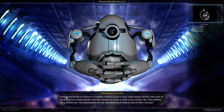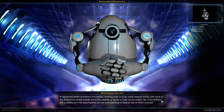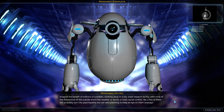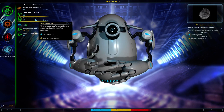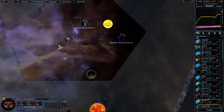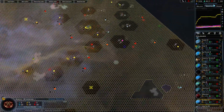Research matrix: imagine the benefit of millions of scientists working away in a city-sized research facility with none of the distractions of the outside world, like weather or family or basic social contact. Yes, a few of them will probably turn into psychopaths, but we were planning to keep an eye on them anyway. Zeno irrigation. Colonization focus — let's go ahead and get Frozen World. We can colonize Frozen Worlds now, or in like two turns.